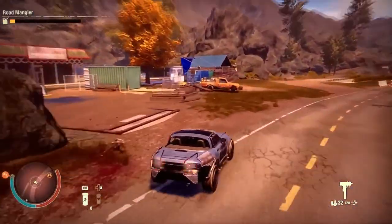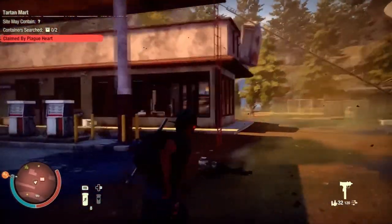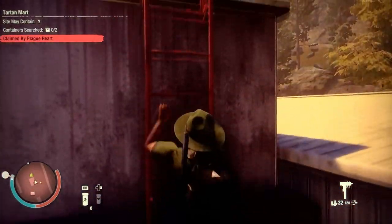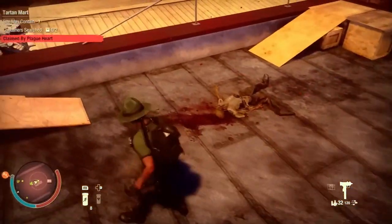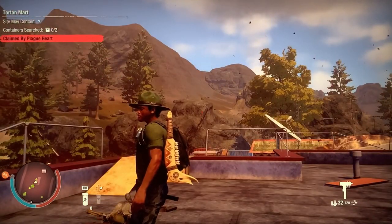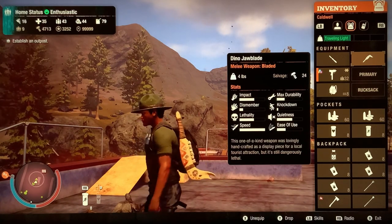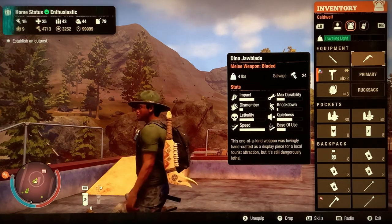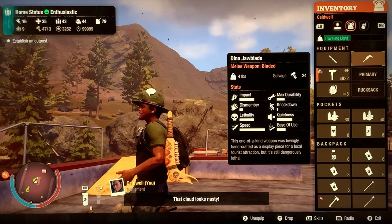Here we are at the old Jurassic Junction. From here, you want to enter at the Bronto Gas Station. You don't want to climb up the front of the gas station — you want to go to the back of the gas station, right here. Climb this ladder and, as soon as you get to the top, you're going to see this body here. On the body — or sticking out of the body — is going to be the Dino Jawblade. Looks very cool. It is light. The best thing about it is the speed, but the ease of use is not great.